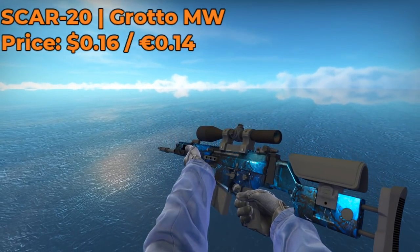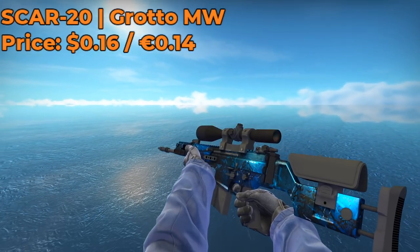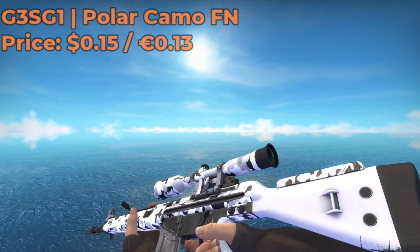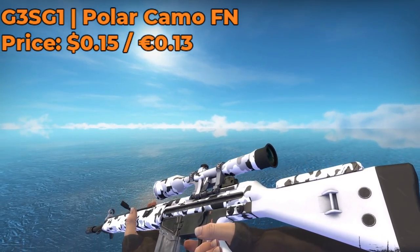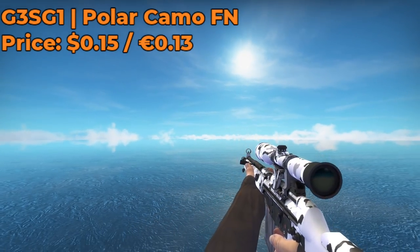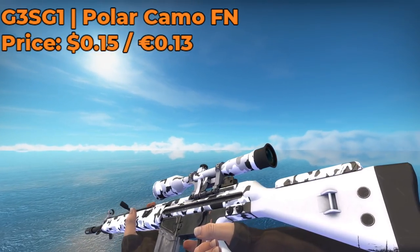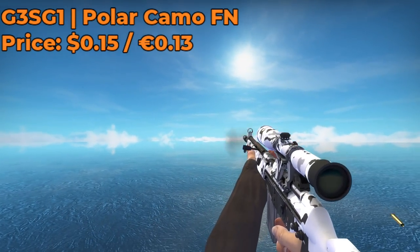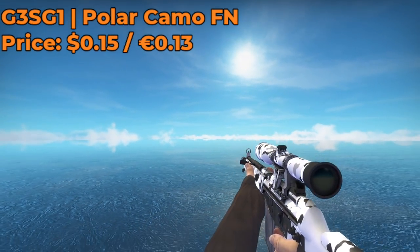For our SCAR-20 skin, I decided to go with the illustrious, best SCAR-20 skin in the game — the one-of-a-kind Grotto Minimal Wear, which costs $0.16. And for the G3SG1 skin, I decided to go with the Polar Camo Factory New, which only costs $0.15. It's a very nice-looking, very clean skin that almost reminds me of a Winter Forest skin — it doesn't have blue in it, but that's not too big of an issue. If you're going to use this skin, you might as well do it in style, so I definitely recommend you guys check it out.